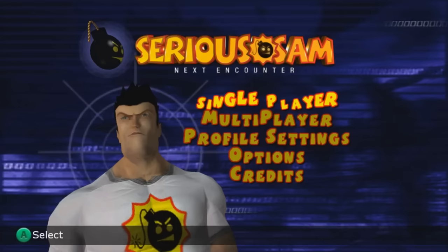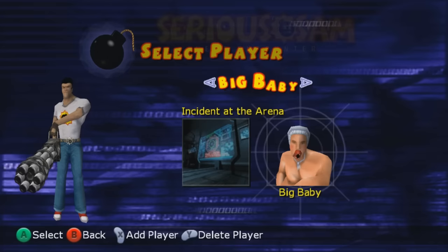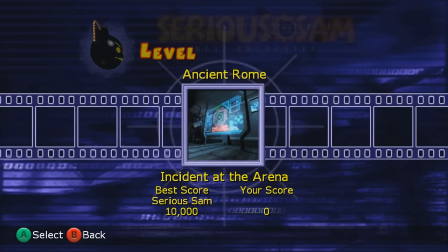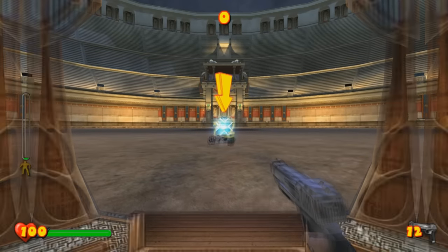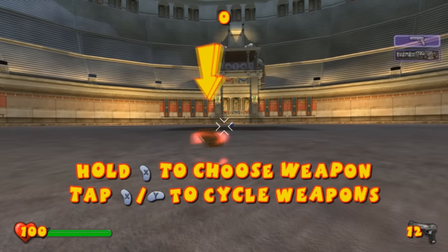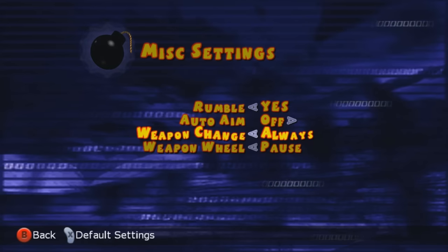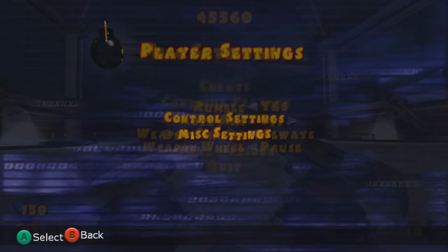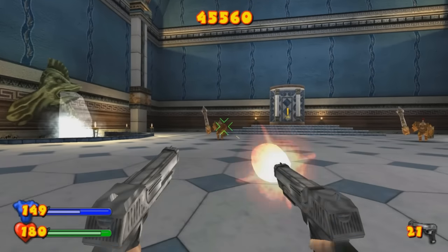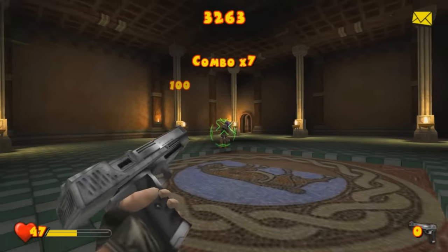This installment starts off with some logos and intros, then gives you the option to start a new game as one of the many multiplayer characters. Whichever one you choose makes no difference, and you can even create your own profile with the character you choose to represent it. When you first start the game, you might notice that the camera options are by default set to inverted. There's also an option for auto aiming, something present in every Serious Sam game on a console. If you're good enough with a controller, you won't really need it — it takes up too much space on the screen and comes off as a tad too obnoxious.